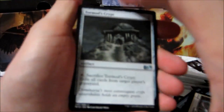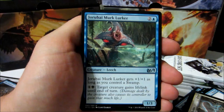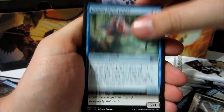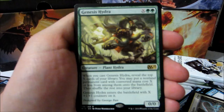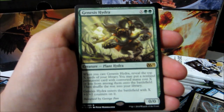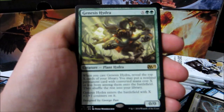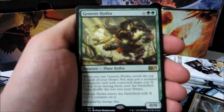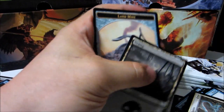Hope you guys are having awesome M15 prerelease events. Tormod's Crypt, Focus, Jorubai Murkdweller, Zathrin Slyblade, Genesis Hydra — X colorless, two green, for 0/0. When you cast Genesis Hydra, reveal the top X cards of your library. You may put a non-land permanent card with converted mana cost X or less from among them onto the battlefield, then shuffle the rest into your library. Genesis Hydra enters the battlefield with X plus one, plus one counters on it. Swamp, swamp, and a landmine.